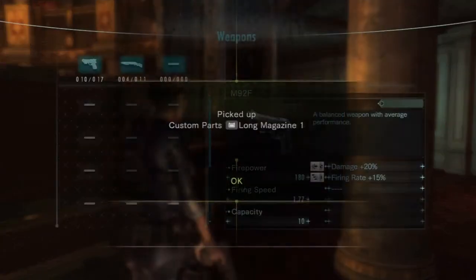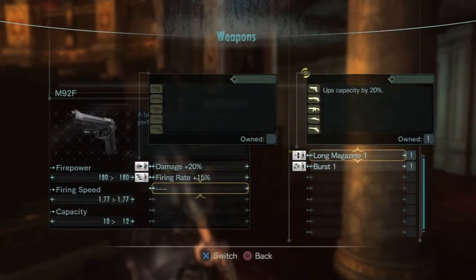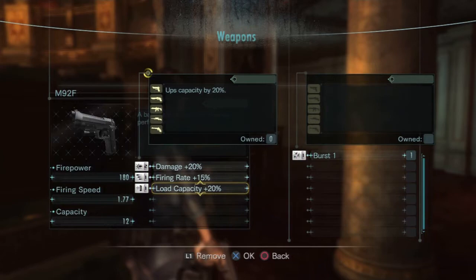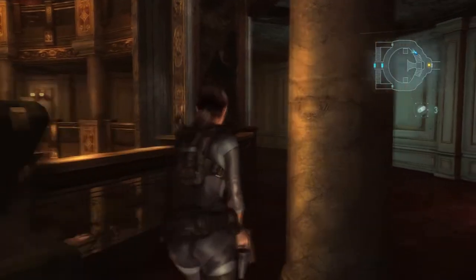Speaking of that, let's check out the custom part we just got. Long magazine. Well, that's good. That'll increase our ammo capacity for the gun by 20%, so putting it on the handgun is more practical, because it gives you two extra bullets. If you put it on the shotgun, we'd only get one extra bullet.